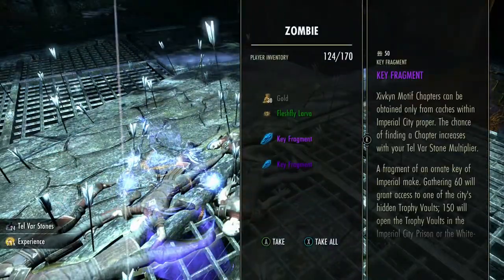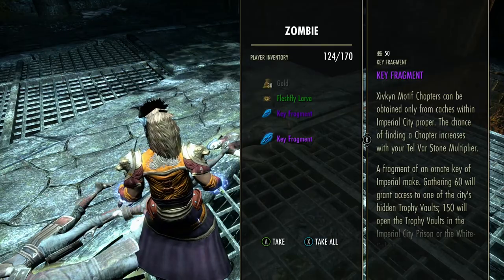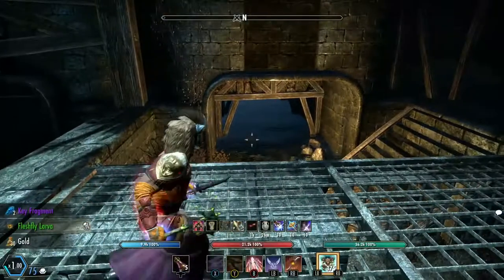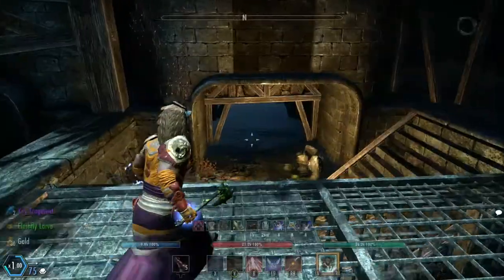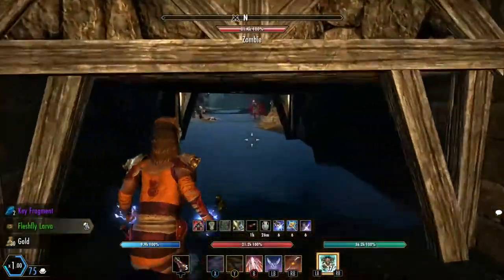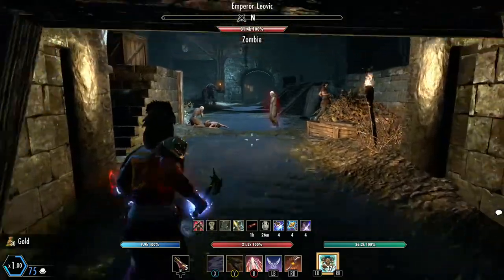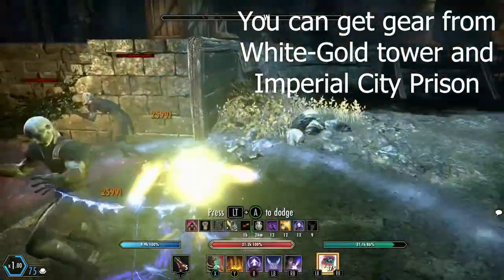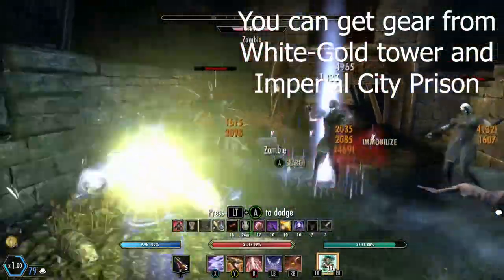These are E fragments — they're really good. They help you get into the Trophy Vaults. I don't think I have enough to get into one right now so I can't show you, but Trophy Vaults allow you to get special gear from the Imperial City sewers and Imperial City Prison.